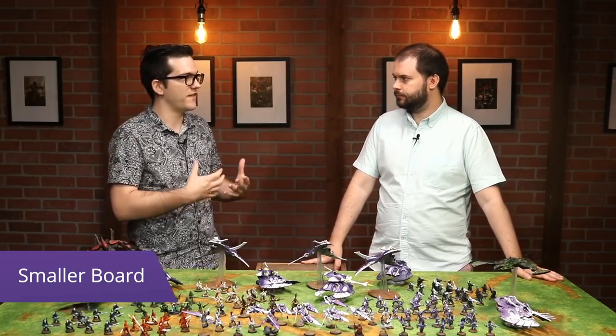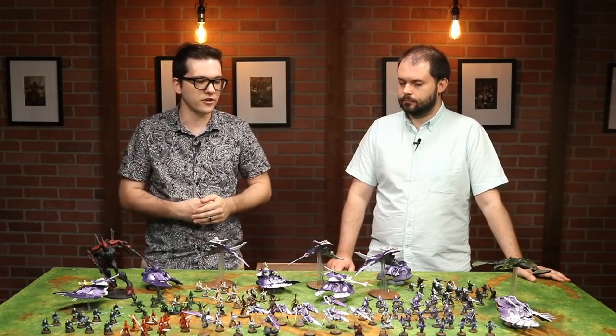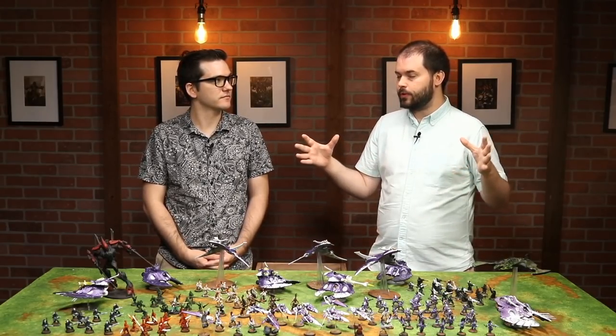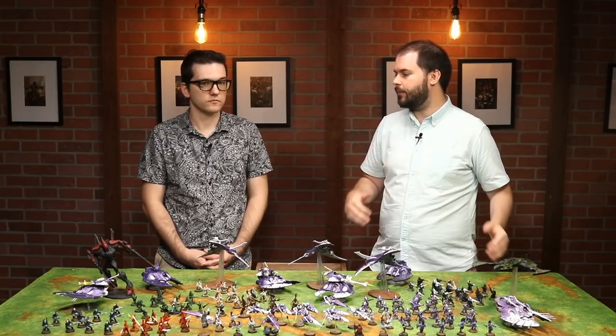Eldar are known for their mobility — everything is fast, even regular infantry. With the smaller board size, this is huge. You're more likely to go from your deployment zone onto an objective because the distances are smaller. Things like Shining Spears can stay in relative safety and then go across the table at almost any threat — they can reach anywhere. The reduction in table size is very meaningful; people who wanted to hide deep in their deployment zone no longer have that option.